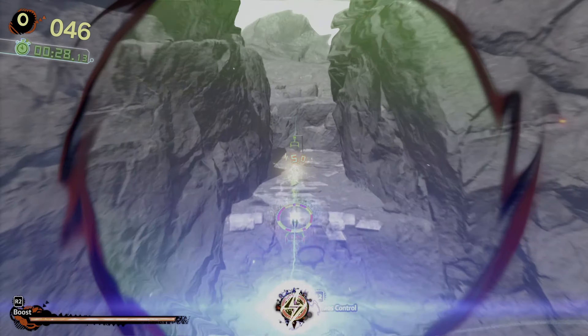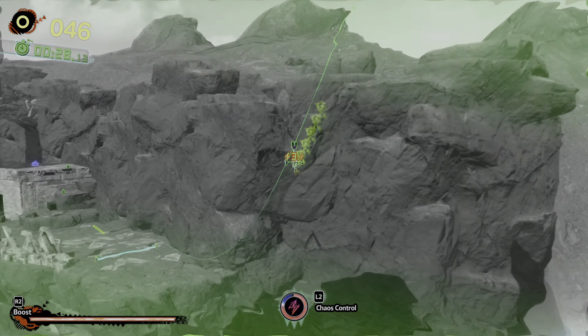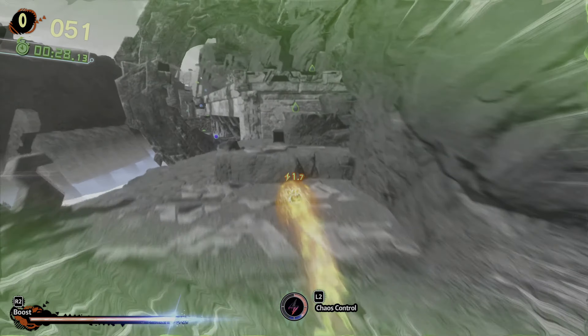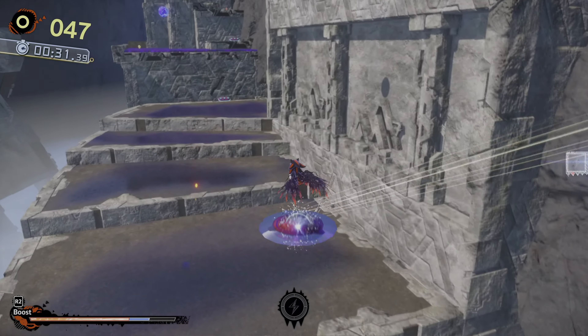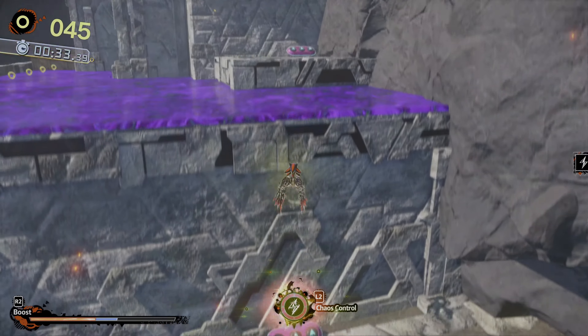The goal of this run? To activate the Doom Wings at the earliest point possible. That way, you can get the most out of this awesome ability in this stage. Let me show you how.